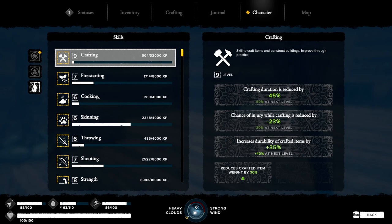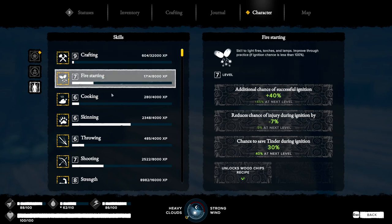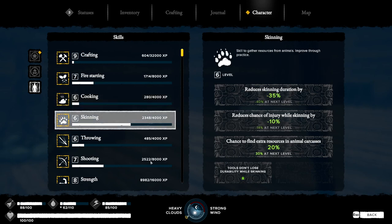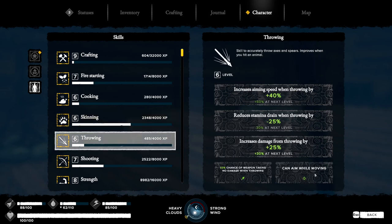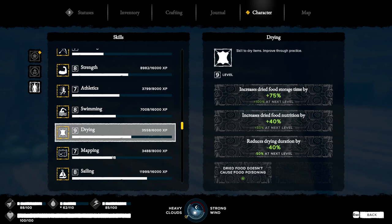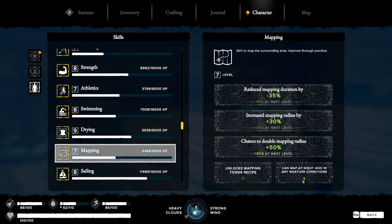The new books you'll want to get: the crafting one reduces your weight by 30%, which is nice. The skinning book is the best one — it means you won't lose durability while skinning, so your tools won't wear down and you'll never have to make new knives again. Mapping is another great one: you can map in any weather since it's always raining, foggy, or nighttime here — you can map whenever you want now.